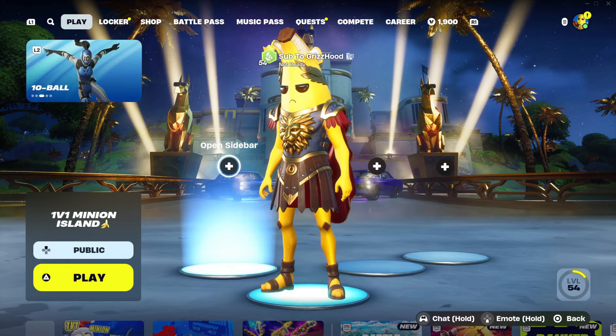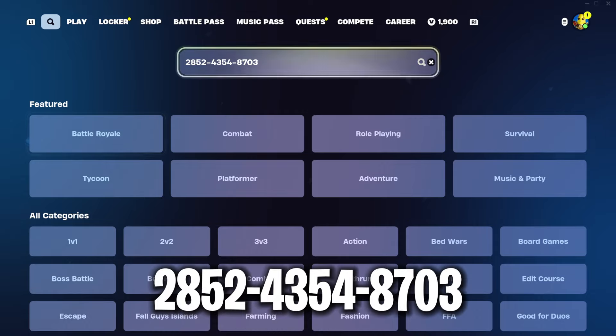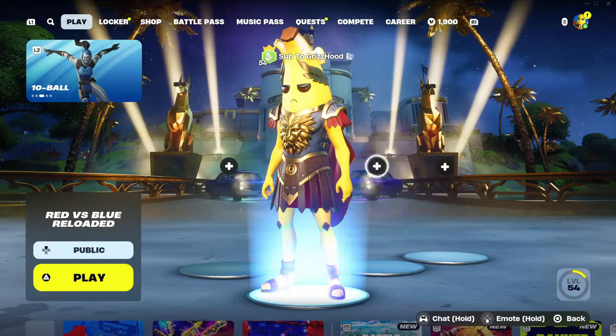The first step is to scroll over to where it says 'Search for Island' and put in this code. Make sure it looks exactly the way it looks on my screen — I'll put it down below so you guys can have it. It's going to be this one right here: Red Versus Blue Reloaded. Quickly like it and select it. It doesn't matter if it's on public or private — simply hit play and jump directly into the game.